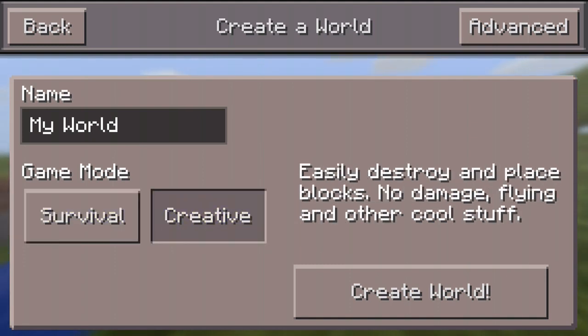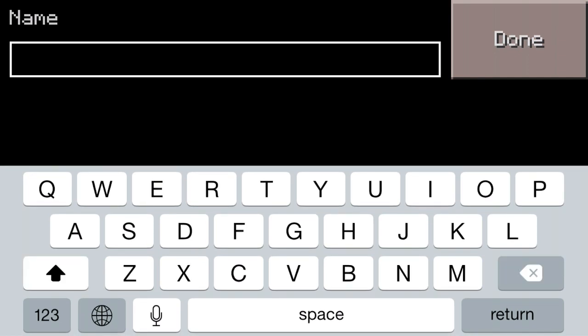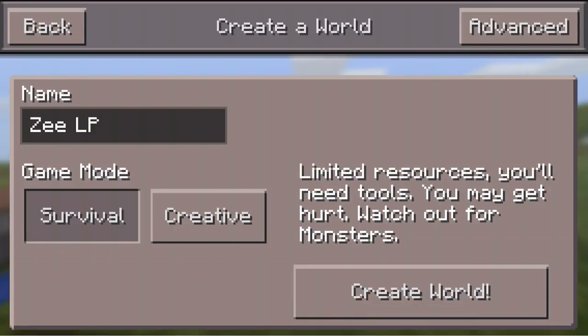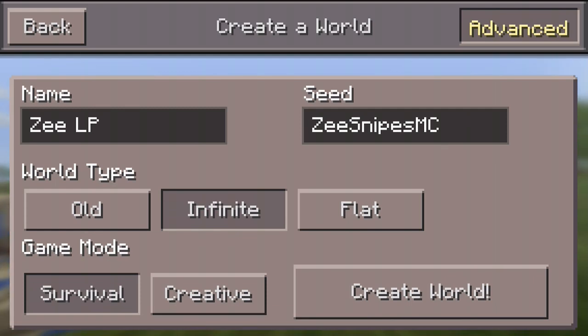Probably many of you guys are procrastinators as well, but let's get started — I'm excited. Let's name this world ZLP, I guess we can just call it that. Game mode survival, let's go to advanced, and for a seed I'm just gonna name it ZsnipesMC and leave it like that.